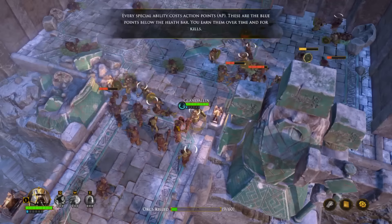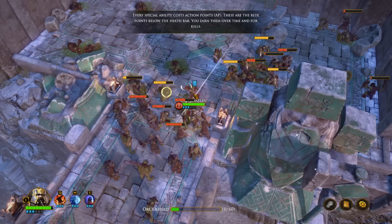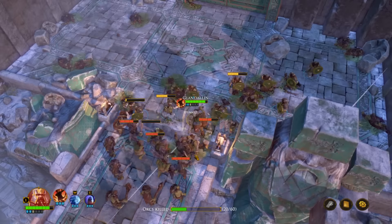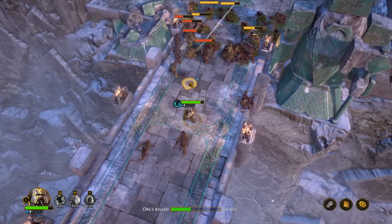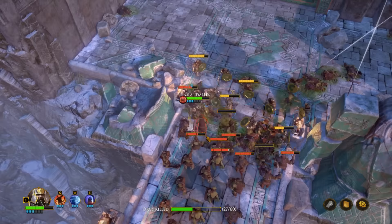Every special ability costs action points — the blue points below your bar. You earn them over time and for kills. I'm actually stunned here a little bit. I need to get a kill here. There are two kills — that should regenerate some points. Of course I'm surrounded now, which isn't a very good thing.